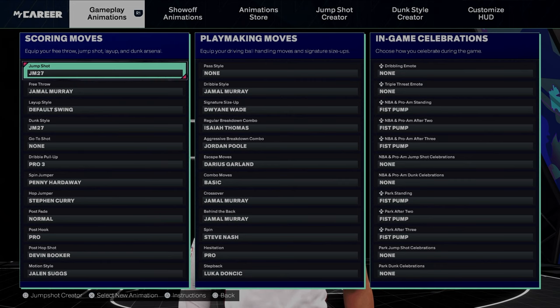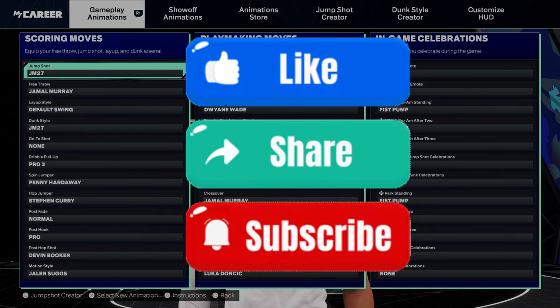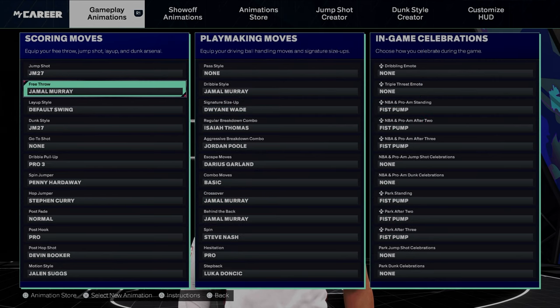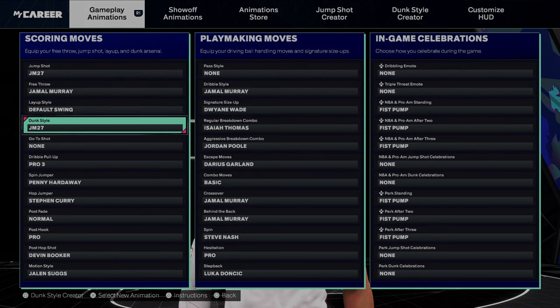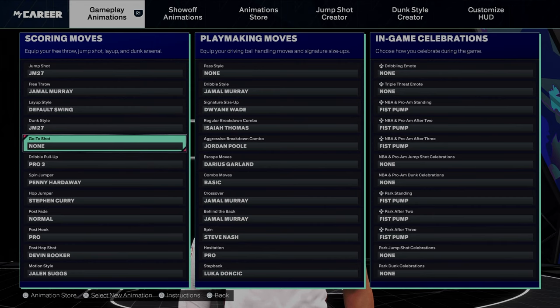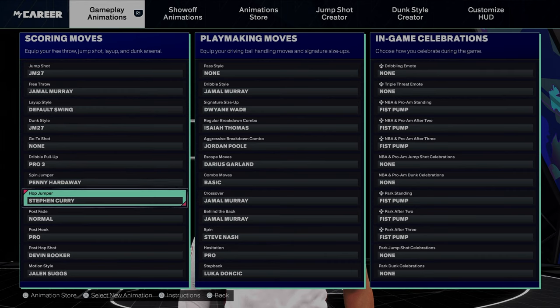I'm not showing y'all the jump shot until I hit a thousand subscribers — make sure y'all hit the like button and sub to the channel. When I get a thousand subscribers, I'm doing a giveaway and giving away the jump shot. So: Jamal Murray free throw, layup swing on Jamal Murray, Jamal Murray dunk package, no go-to shot, Pro 3 for pull-up, spin jumper Penny, hop jumper, Stephen Curry.